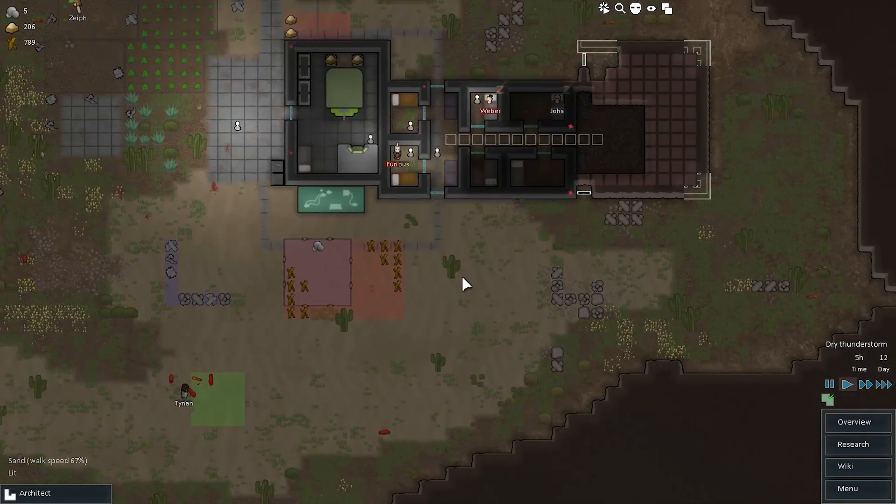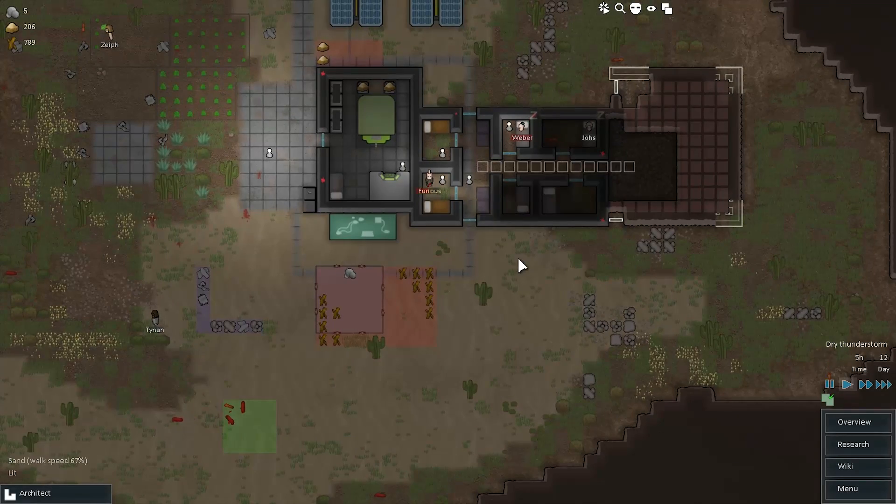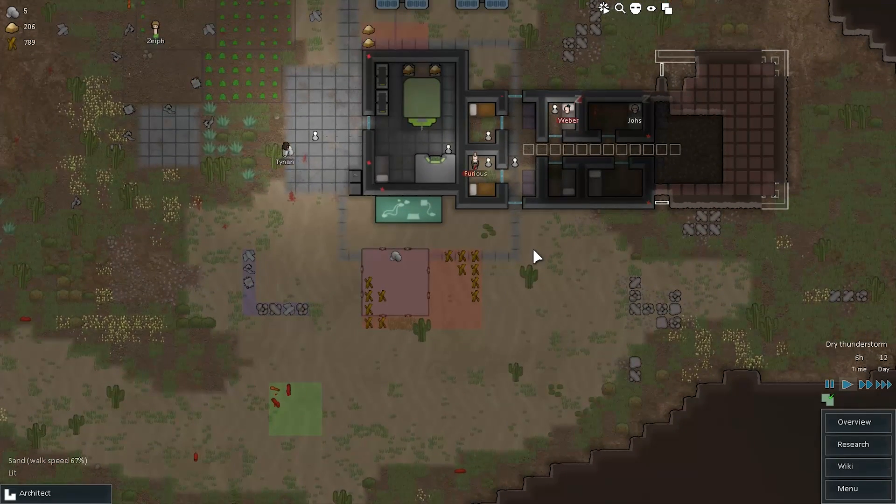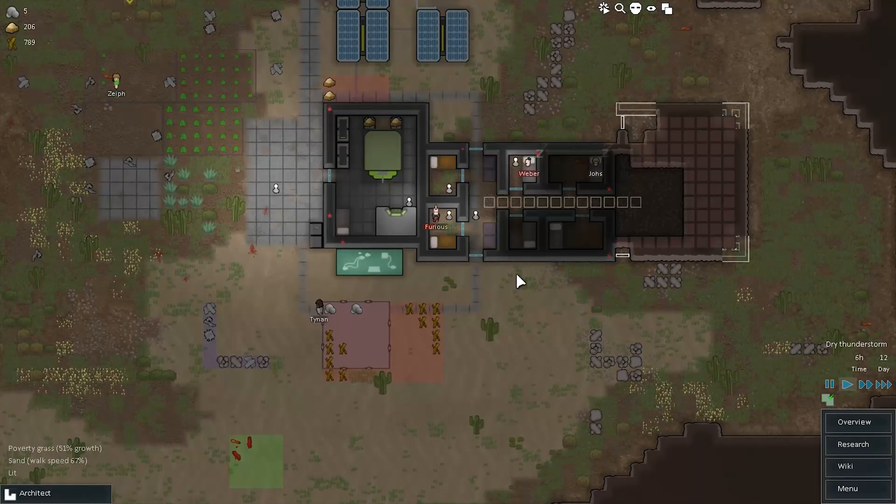Hey there everybody, this is Tynan Sylvester. I'm the developer of RimWorld and we just put out Alpha 1 of the game, and I thought I would just make a little video here to show you some of the new hotness which we've been working on for the last couple months.